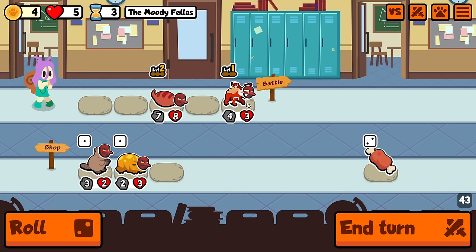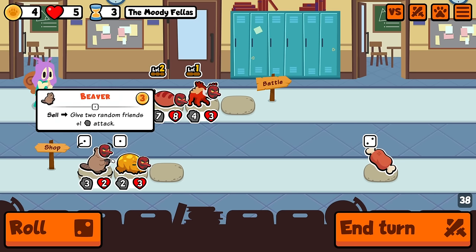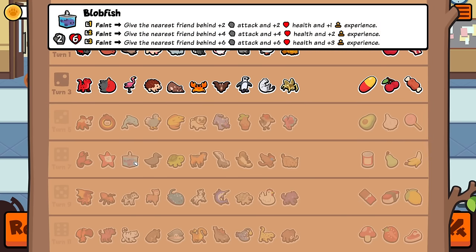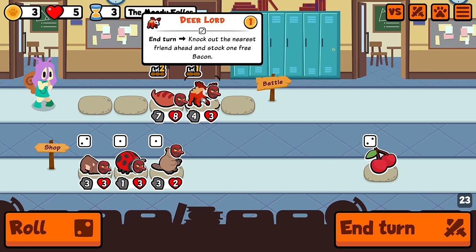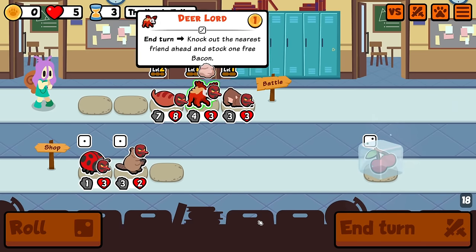We found a Deerlord! Alright — end turn, knock out the nearest friend ahead and stock one free bacon. So I can just buy random things to feed that. I don't know if there's anything worth buying yet. There are some faint pets that are useful — like Flamingo, Blobfish, Turtle, this guy. There's a few. Don't know whether it frees Ladybug or not. I'm just going to buy a random thing, let it eat that. And maybe freeze a cherry.